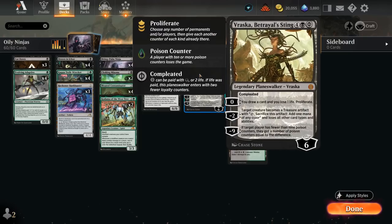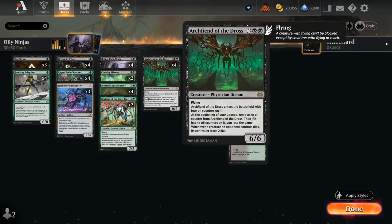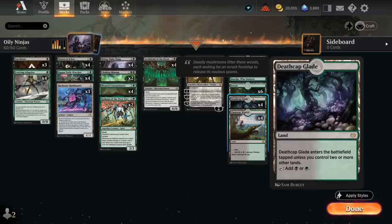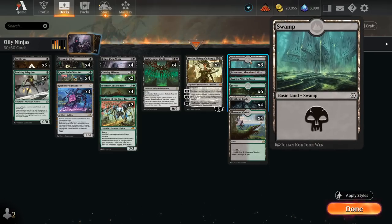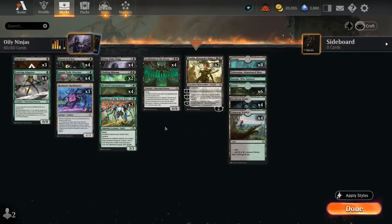We also have two copies of Vraska: the minus two can turn an opposing creature into a treasure — just watch out that using minus two on an opposing Brutal Cathar won't give your creature back. The minus nine ultimate could maybe poison the opponent to death in combination with a Contaminator or an additional proliferate from Drown in Ichor. By proliferating we can also extend the lifetime of our Archfiend. Our mana base runs a ton of black-green dual lands with Glade and Waste, the channel lands Abandoned Mire and Boseiju, plus six forests and eight swamps — we want enough green for a turn one Adaptive, but also need double black for Miasma and Archfiend.